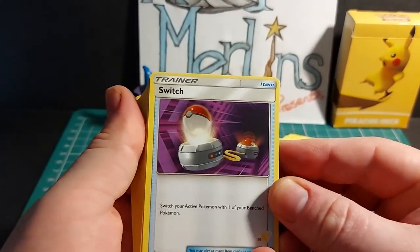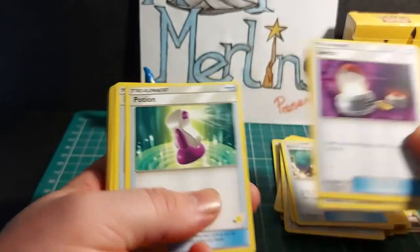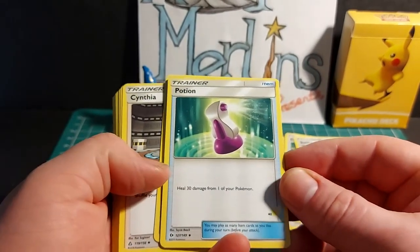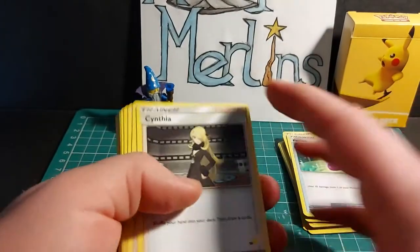Trainer item: Switch — switch your active Pokemon with one of your benched Pokemon. 2 copies of that card in this deck. Trainer item: Potion — heal 30 damage from one of your active Pokemon. 2 copies in this deck.